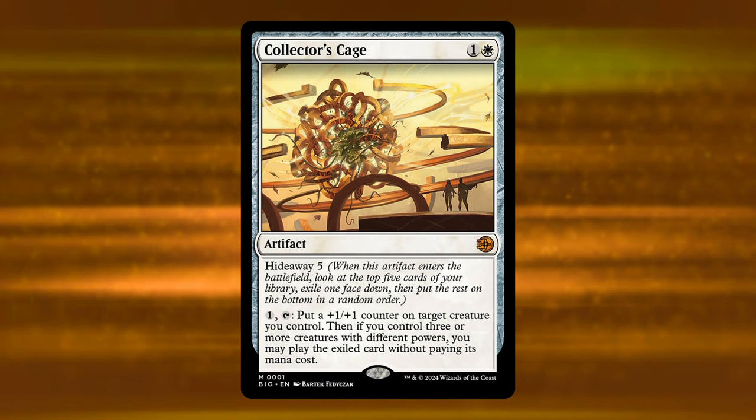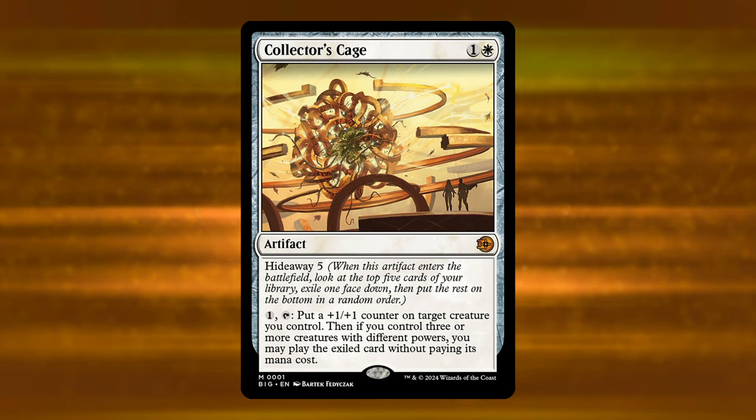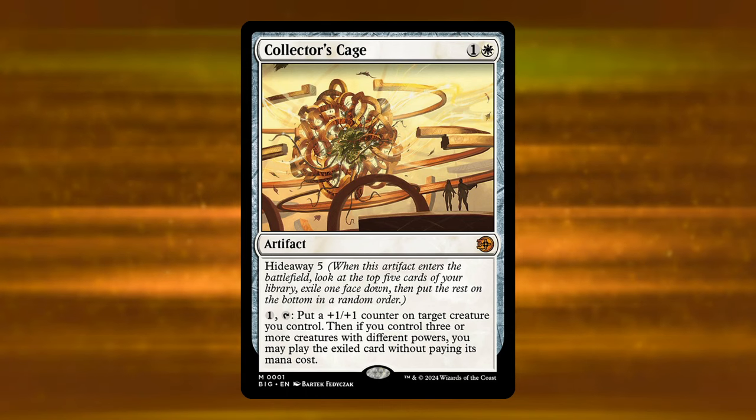Next is Collector's Cage — a two-mana white artifact with Hideaway 5. When it enters, look at the top five cards of your library, exile one face down, then put the rest on the bottom in a random order. It also has a one-tap activated ability to put a +1/+1 counter on target creature you control.